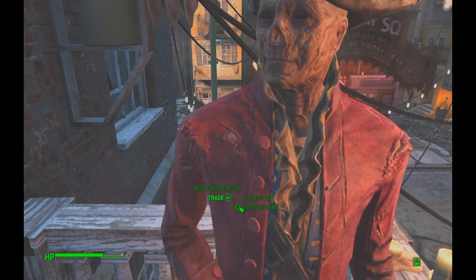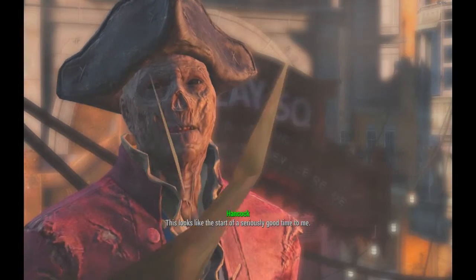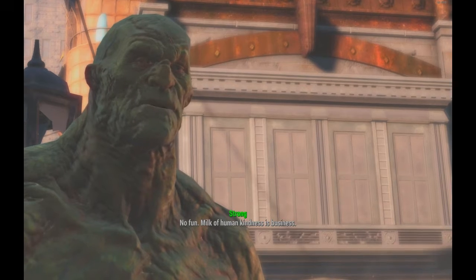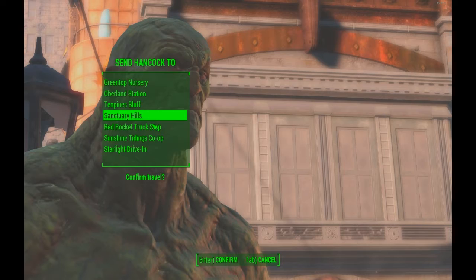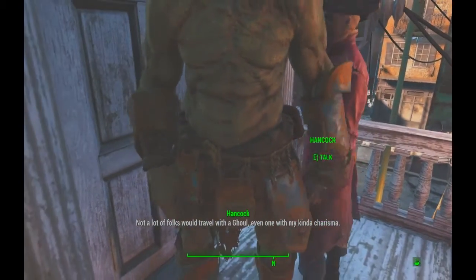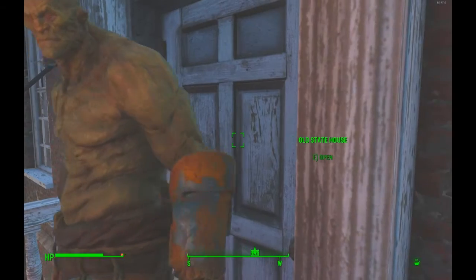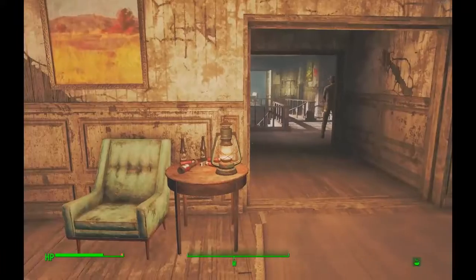I'll just say yes — come with me. Strong travels with the human. Hancock can go to Sanctuary Hills. 'Not a lot of folks would travel with a ghoul, even one with my kind of charisma.' Well, that's probably true, but I'm different. Alright Strong, let's go. What other quests can we do?